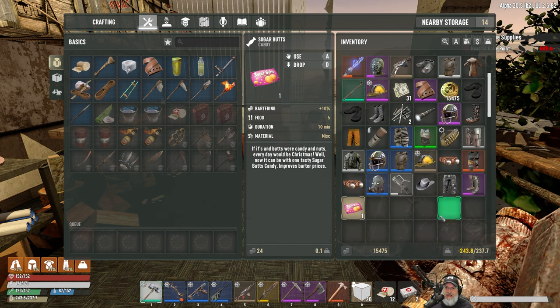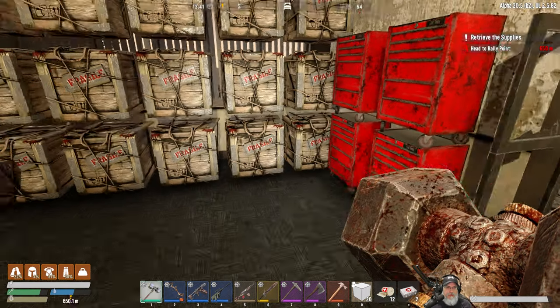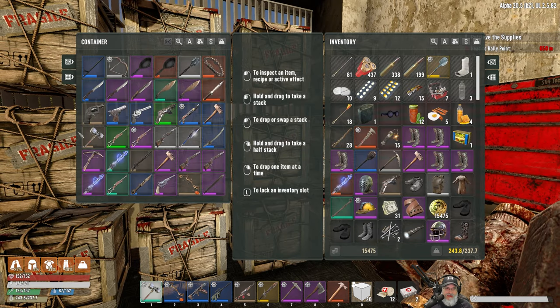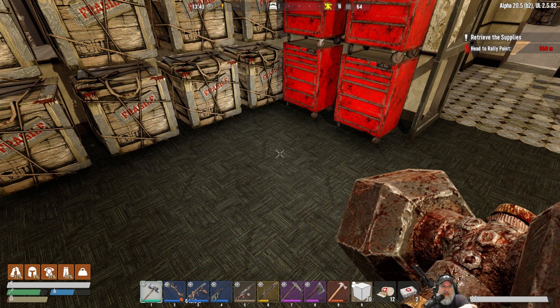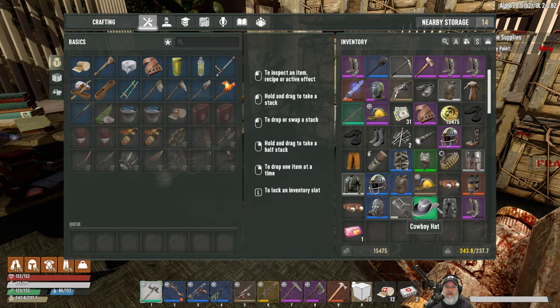I've got a sugar butts in my inventory to make a little bit of cash. I still have a ton of spare tools and weapons I need to go through, fix up, and sell. There are a lot of duplicates but the problem right now is I don't have the resources to repair all that stuff, and we don't really want to sell it until we repair it.